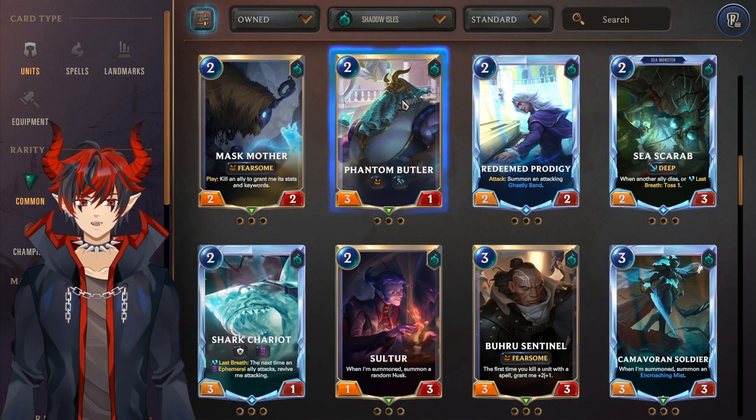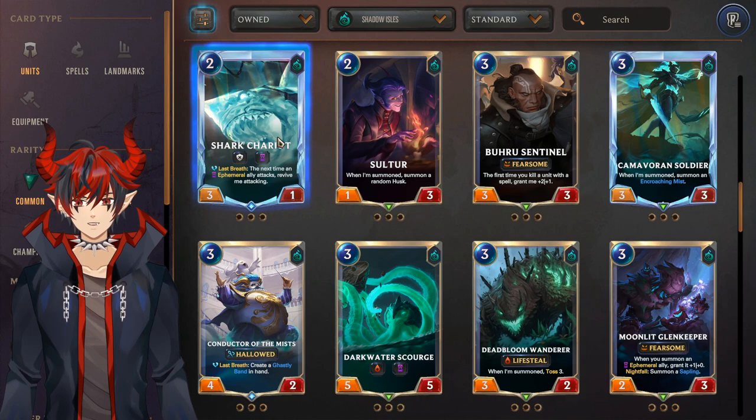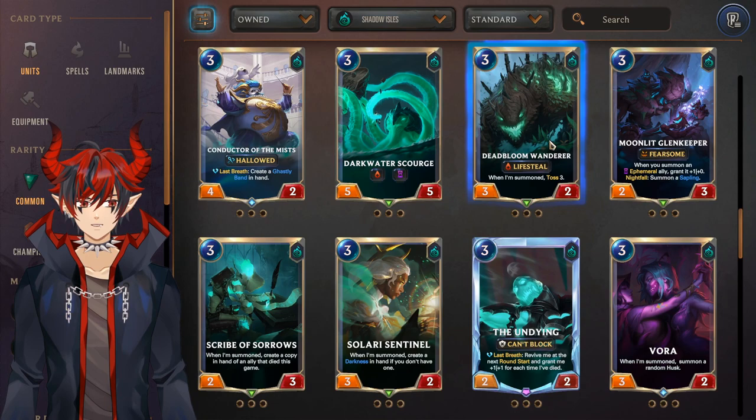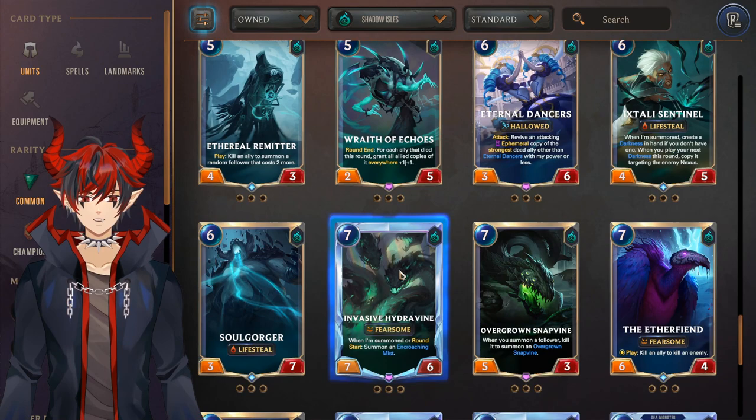Keeper of the Box is really good for cultists. Phantom Butler and Redeemed Prodigy are both very good and must crafts if you want to play Gwen. Sea Scarab is a must run for Deep. Shark Chariot for goofy shark chariot ephemeral decks. Eulogy for Evelyn, Chempunk Soldier for Viego, Deadbloom Wanderer for Deep, Moonlit Glen Keeper for ephemerals, Vora for Evelyn, Tenor of Terror for Bandle aggro, Eternal Dancers for Gwen, Etched Tollkeeper for Darkness which is the Veigar/Senna deck, Invasive Hydravine for Viego, and Rekindler is a pretty good general-use champion revival tool.